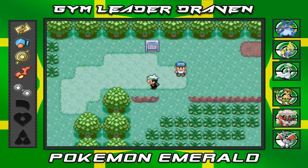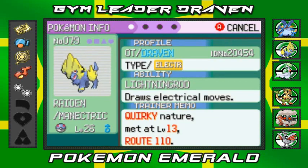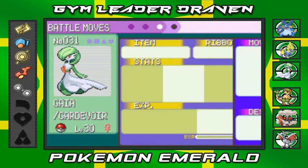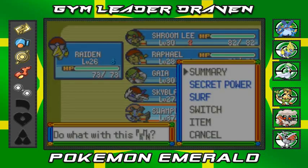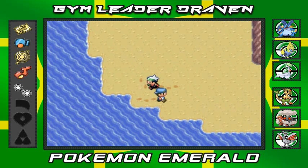Let me pause in Petalburg City. Off-screen I taught some of my Pokemon new moves: I taught Manectric Return, and I taught Gardevoir Facade because it always gets paralyzed or poisoned. I was thinking of Synchronize, not Trace. I also taught Swampert Surf and Secret Power. We need to teach our Pokemon different moves to get them more powerful.